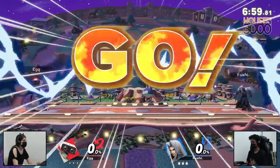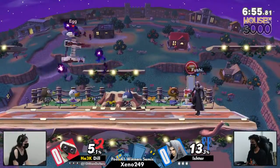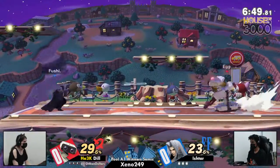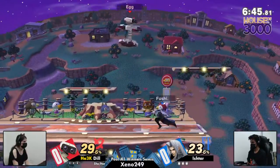We have two other great players going up against each other — we got Ishtar and Dil. We start things off on Town and City, already having the grape skittles up. Ishtar just throwing them out immediately and getting the three stack.